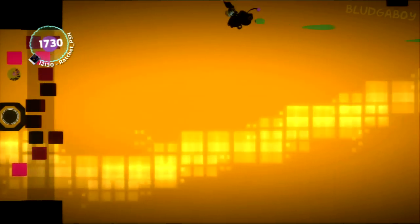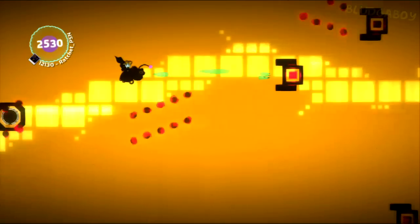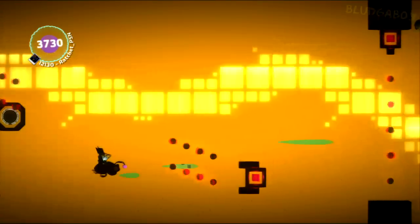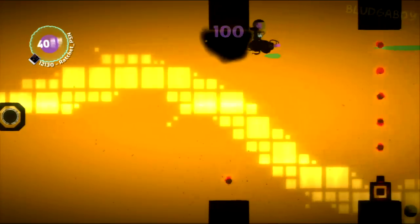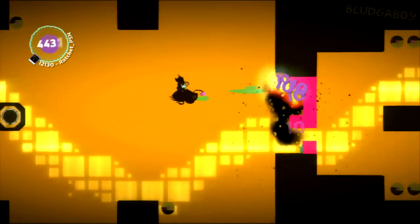Now these guys shoot right at you. Sort of just alternate between going up and down. Find gaps between the groups of bullets fired. You can get hit by a few, but not many. Your bee does have health, but it can only take a few bullets. We need to save our health for the boss.